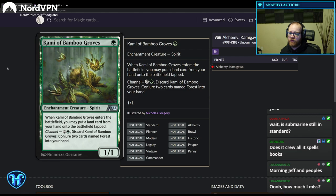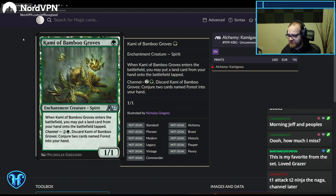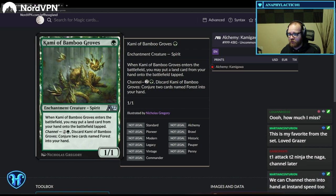Kami of the Bamboo Grows: when it enters the battlefield, you may put a land from your hand onto the battlefield tapped. You can channel this to conjure two cards named Forest into your hand. It's like a Boreal Grazer — when you no longer have lands in hand to ramp with, it can then become lands. It's a Grazer on turn one when Grazer is at its best, and it just makes lands for you later. It basically doesn't have the downside that Grazer has. This is also a playable green one-drop for the ninja we discussed earlier.